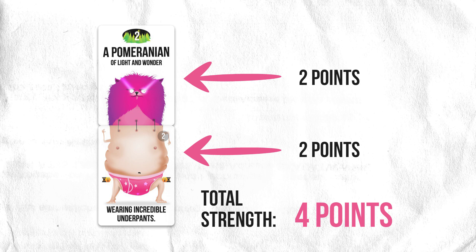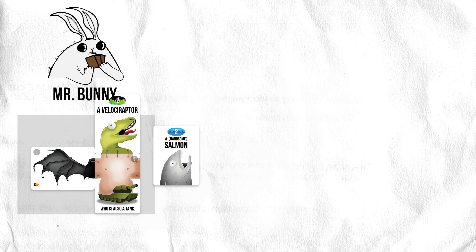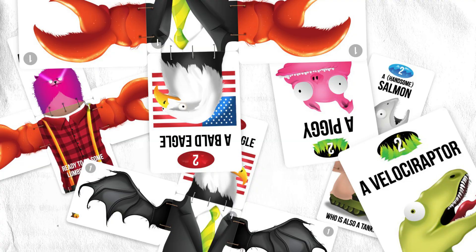Let's look at an example. Mr. Bunny has built one land monster worth five points and one sea monster worth two points, and he hasn't built any sky monsters, so his sky monster army is worth zero. Robo Dude has a different strategy and has only built land monsters. Mrs. Tyrannosaurus only built a single sky monster. You don't have to finish building one monster before you can start building another one. Even just a head is considered a monster and can fight in any battle. Build as many monsters as you can to strengthen your three types of armies.